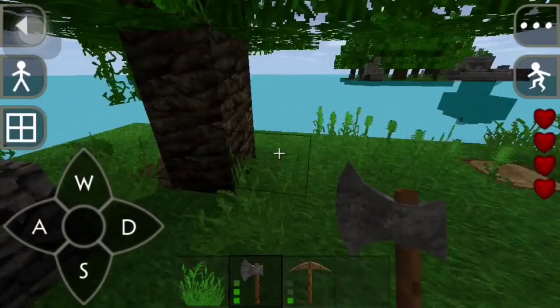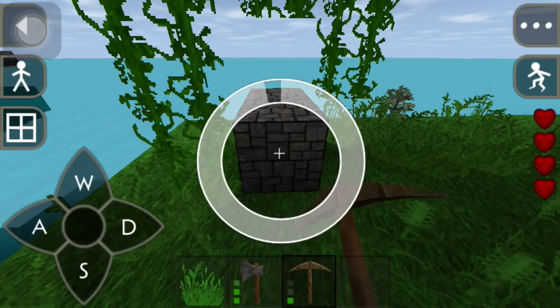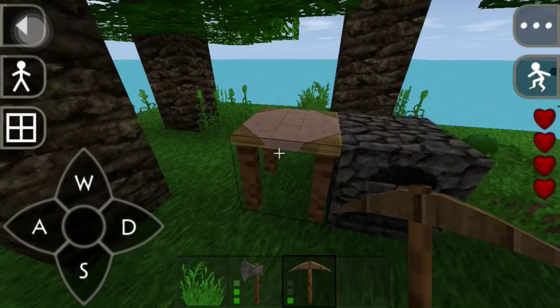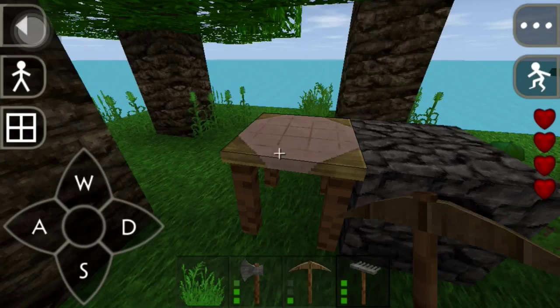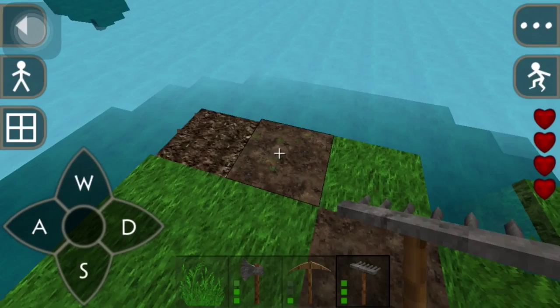We took almost all the rocks — got one or two left. One more thing we need to make is a rake so we can get our farm going. Let's get some of these — I got three, that's exactly the amount I need. And voila! Now we've got the main tools that we need.